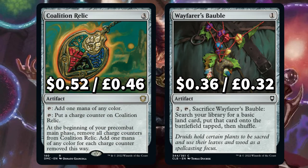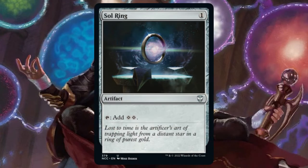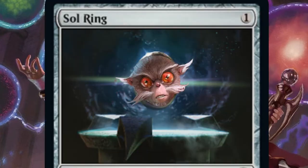For our final two ramp cards we have Coalition Relic to add one mana of any colour, and you can tap to put a charge counter on it. Once per turn you remove all counters and add one mana of any colour for each counter. And Wayfarer's Bauble — tap and sack to search your library for a basic land, putting it onto the field tapped. Once again, there's no Sol Ring. I miss you, Sol Ring.